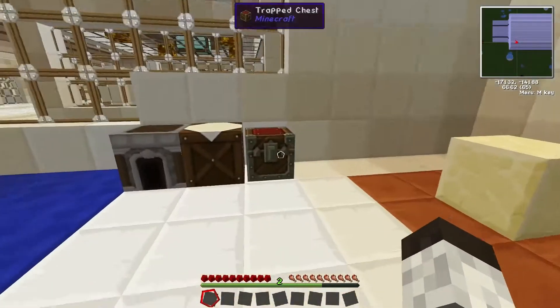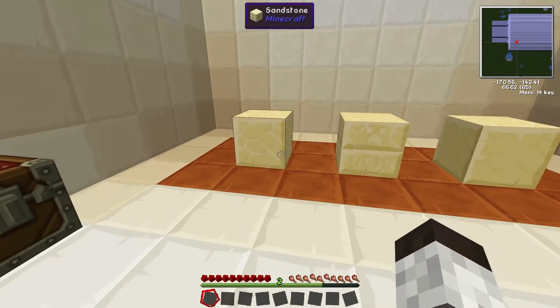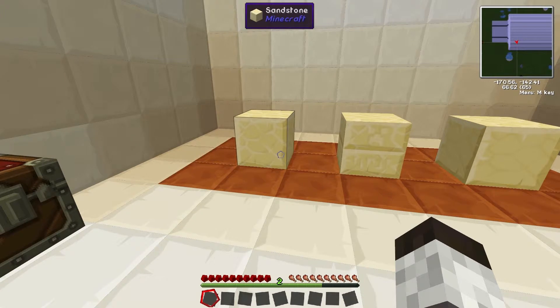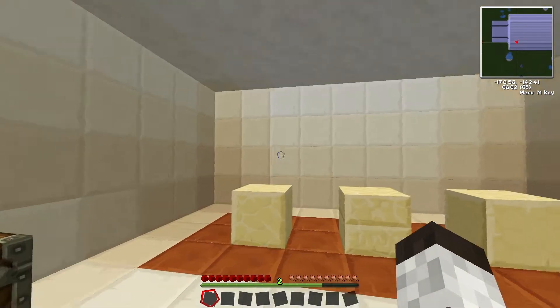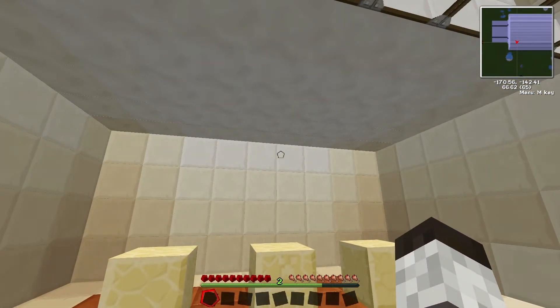Sandstone is a solid block, so it doesn't obey gravity the way normal sand blocks do. You can build these in a stack, build them out, and they can hang completely in the air without falling down.